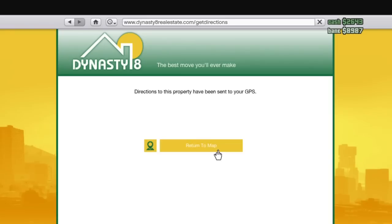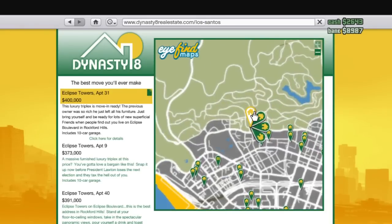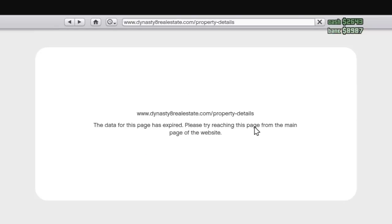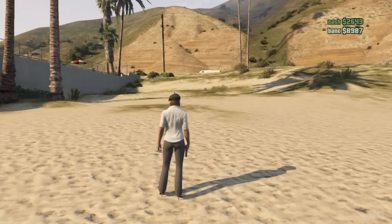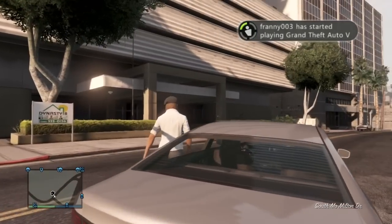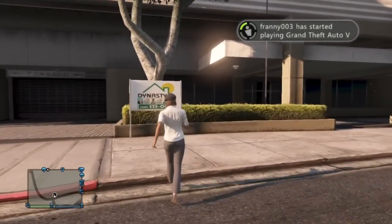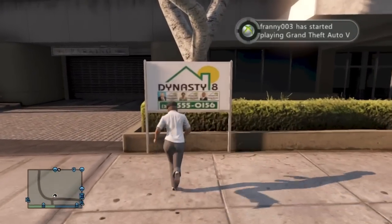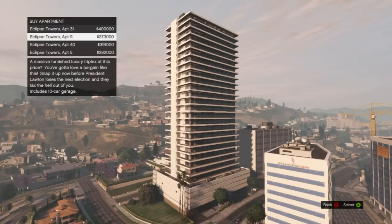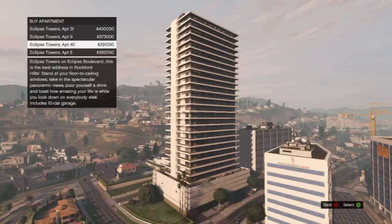So you want to press 'Get Directions' if you want to go to your house. When you get into your car, it automatically places a marker — you don't even have to get in your car. You just look on your map and you'll see. So as you can see, I'm going there, towards the sign, press right on my D-pad, and it shows four buildings, as it showed on the website. You can buy them — the prices are there and there's a description too.